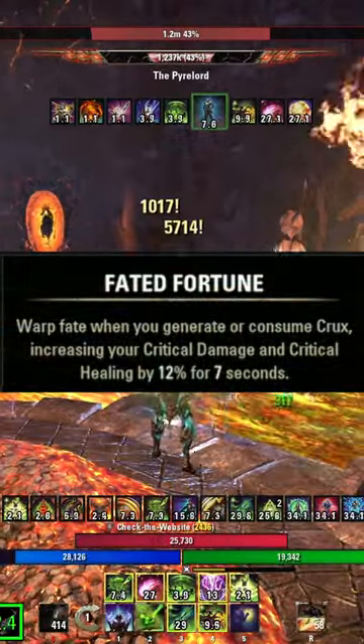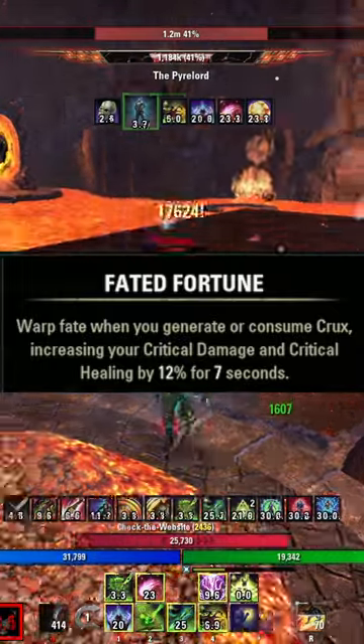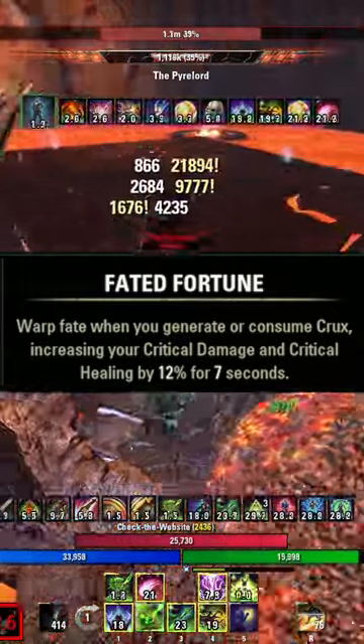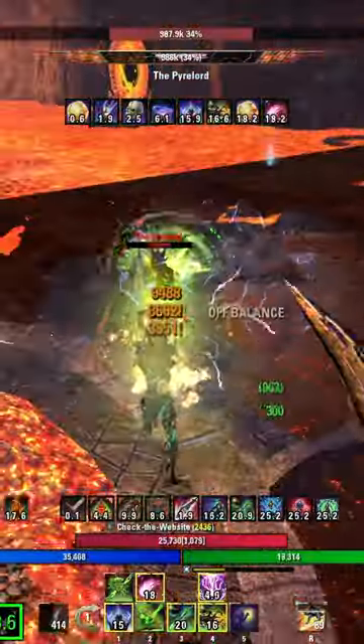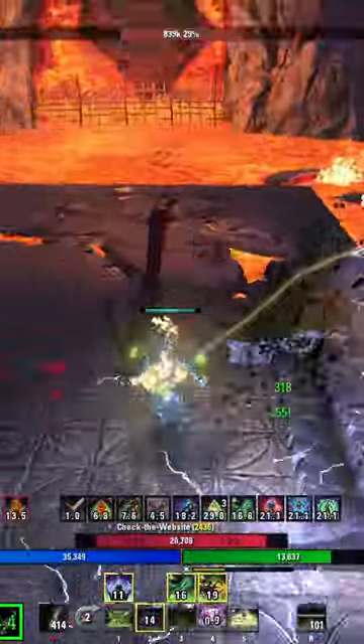A lot of your passives are built around dumping cruxes, specifically Faded Fortune — one of the most important ones — increasing your critical damage and critical healing by 12 for seven seconds. So at least every seven seconds, you either want to build or spend a crux to take advantage of this passive.